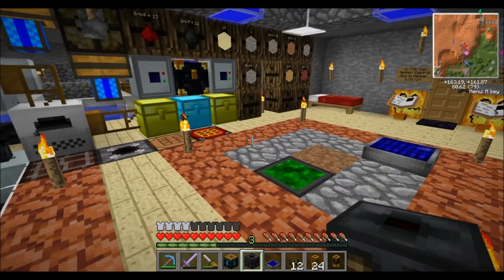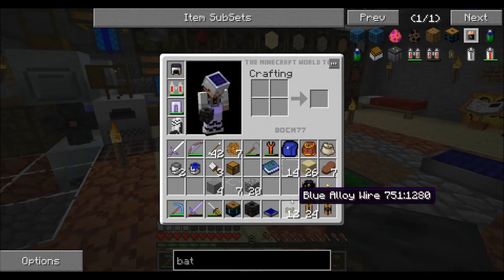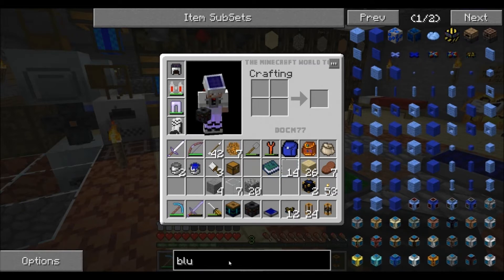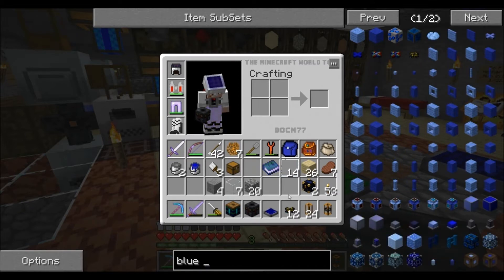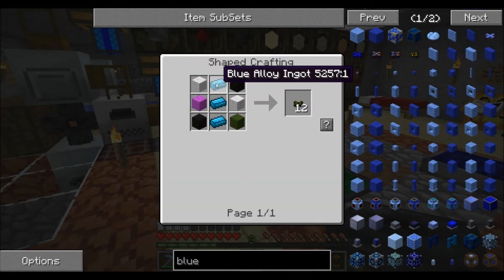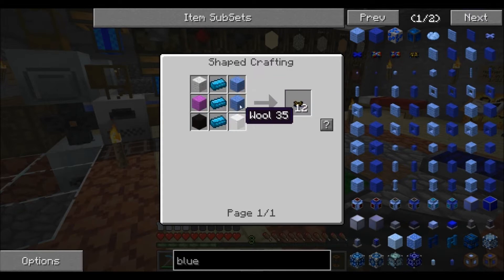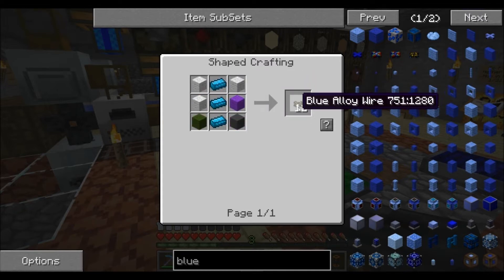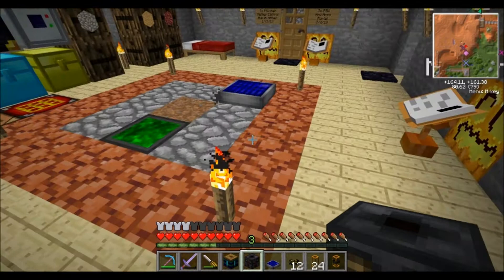Now I'm going to show you how to make the blue alloy wire. It uses blue alloy ingots and then six pieces of wool along the outside, which gives you twelve blue alloy wires. They're pretty helpful for this setup.